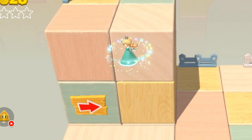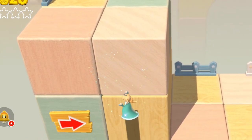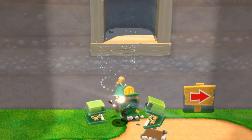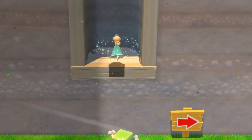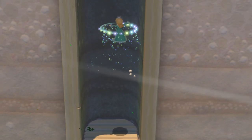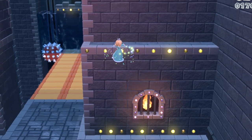Rosalina's spin will give you some extra height after jumping, but this extra height will only be reset after you touch the ground — and only the ground. What this means is that you can spin as many times as you want during a jump, but only the first spin will give you that upwards movement. Touching a wall will not restore this. Knowing that, save your spin until the best moment to get insane heights.